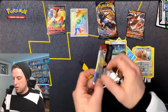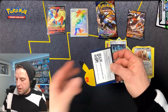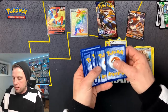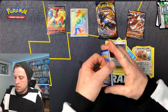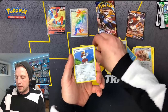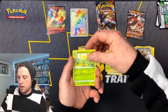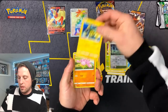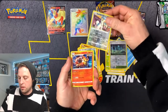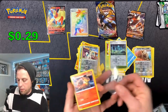We'll get into the Battle Styles pack — hopefully we can continue with the white code cards. So far we got a hit out of every pack. Oh, we got an upside-down card and it is white! We got a psychic gold back. Bellsprout, Electabuzz — we just got a holo rare.